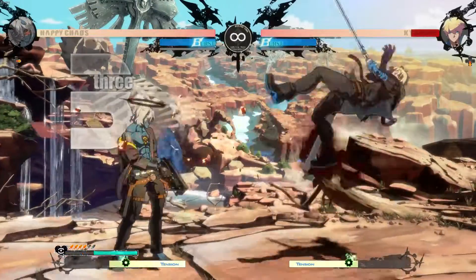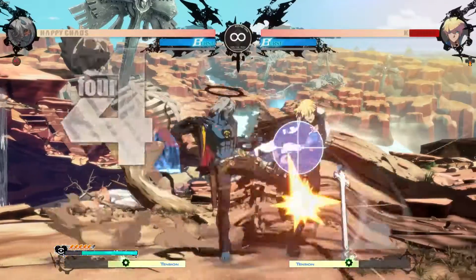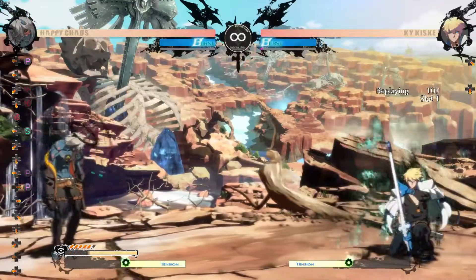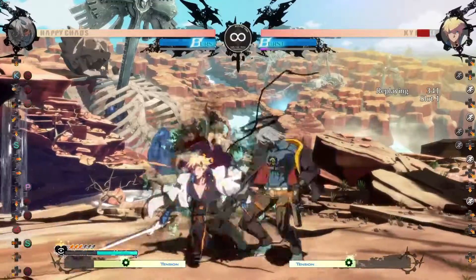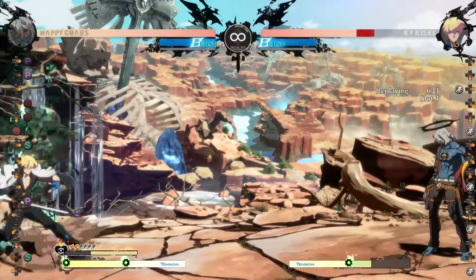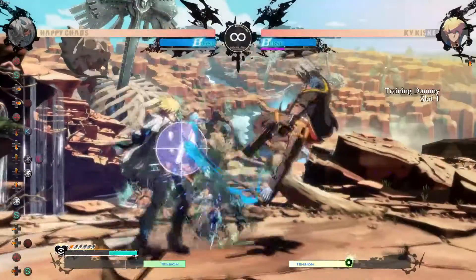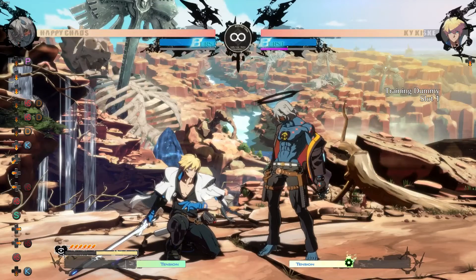When zoning or engaged in midrange footsies, use 2S, 6S, 2K, and 5K to stuff approaches. 5K and 2K can lead to grounded corner carry which ends in a wall slump. Once they get in midrange and if they continue dash blocking, you can use the plus frames from the charge shot to close the distance without retaliation. You can also cancel steady aim by inputting 2 and 4S again. This leaves you the most plus, but is the most costly. It will let you run up into 5H shot into true string pressure from many ranges depending on the amount of bullets you use.